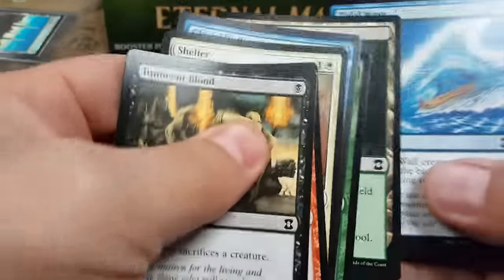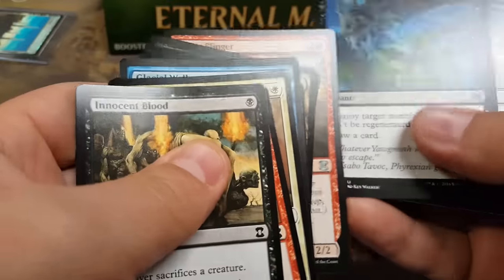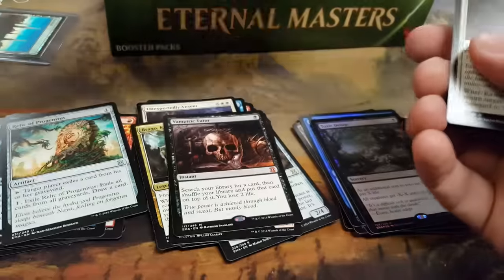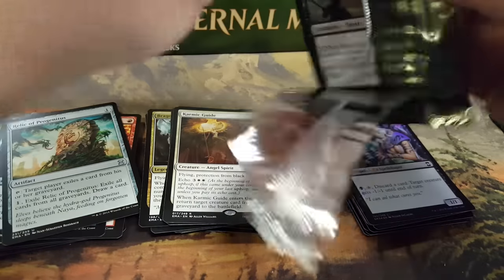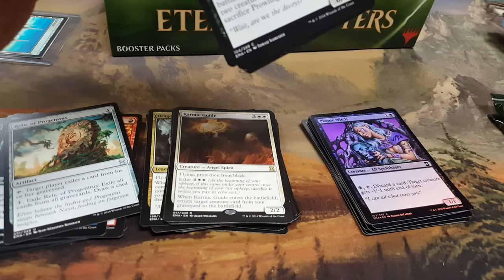Innocent Blood — I might swap it out for my 8-rack deck, maybe. Karmic Guide, damn right. I still can't believe I pulled foil Karakas. Super happy. Sell it? Fuck yeah. I'm gonna buy a normal one and take the profit.